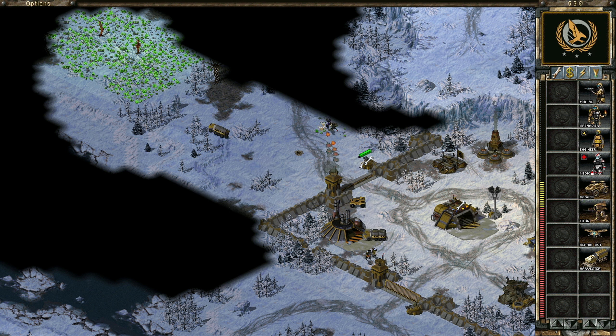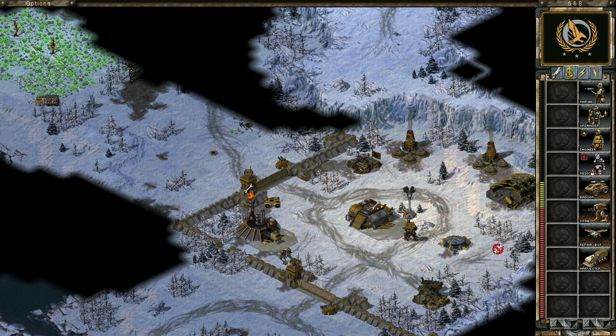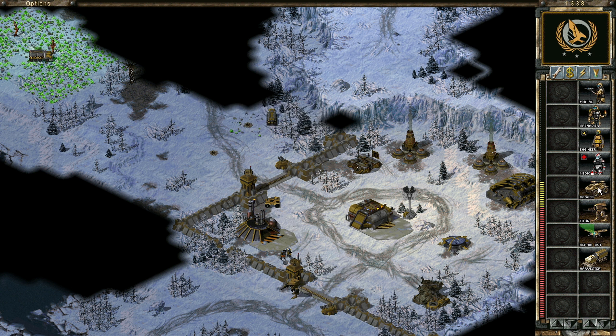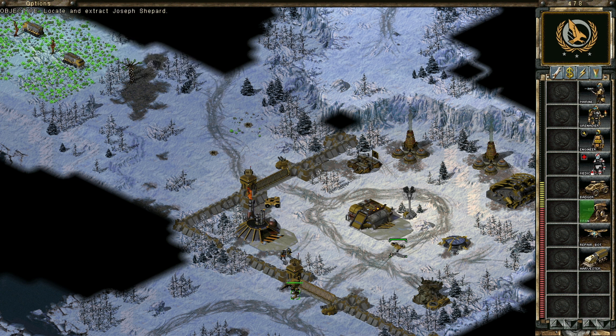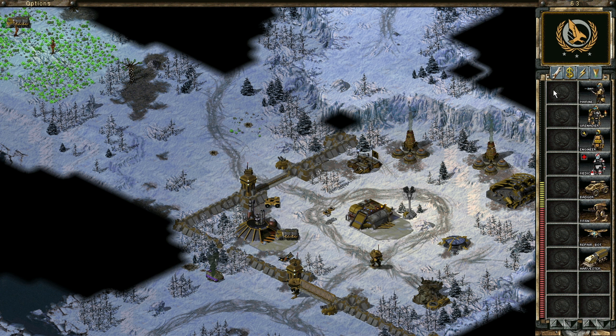And yeah, we're being attacked by mutants here. It's not very nice of you. What you also want is a repair bot for some repair here, obviously. Can we actually capture these structures here? I don't think we can. But oh well. Let's see, you can just kind of hover around here. And we also want to keep some funds here.